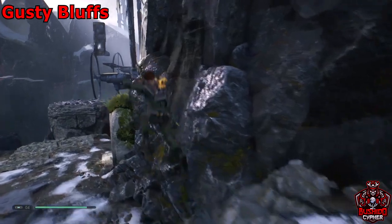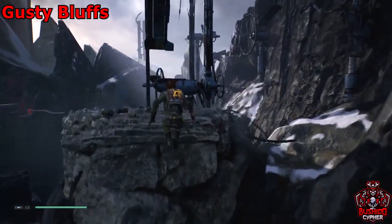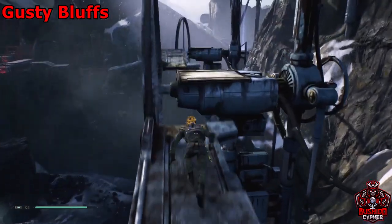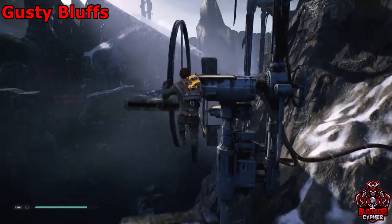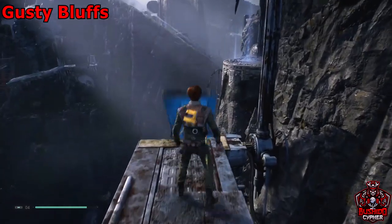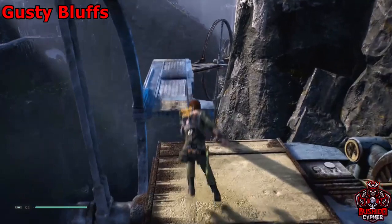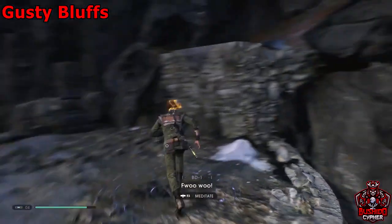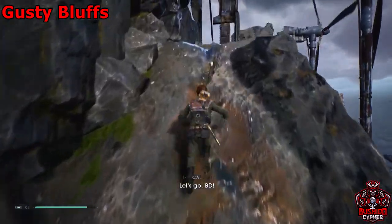This next one to get to is a little bit tricky but you'll manage. Go ahead and start climbing these windmills, keep freezing them and jumping accordingly. You'll see a meditation circle up ahead — you want to freeze one to give you enough height to jump up to it, then climb up this pathway where there are more windmills.